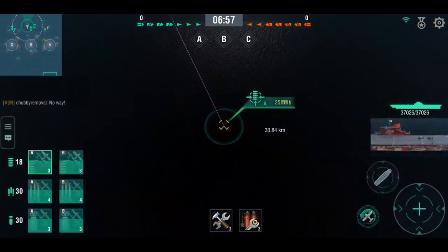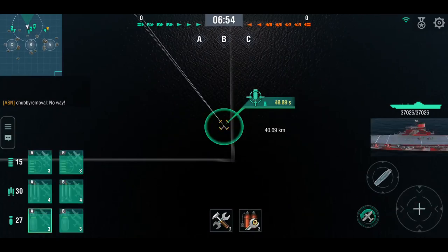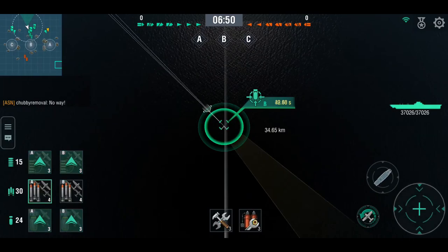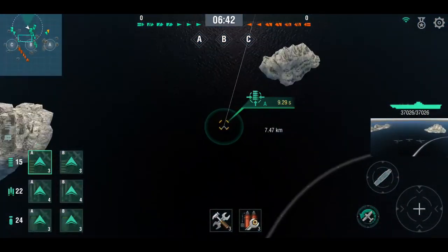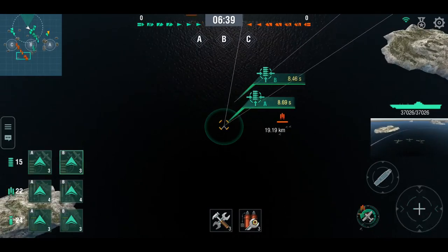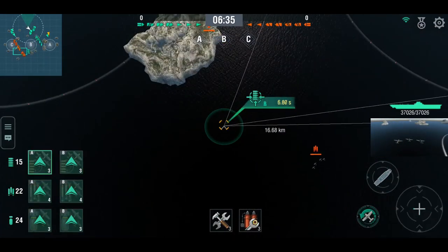His teammate spawns over at A and he's moving slightly forward, starting to send the planes out for an early scout — just gets the fighters going first, then the dive bombers and torpedo bombers. He moves the carrier carefully forward towards one of the islands. The other carrier is scouting towards C.